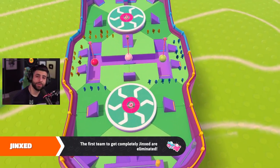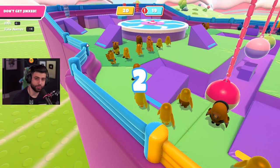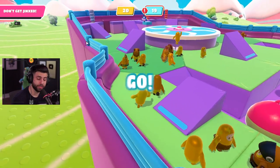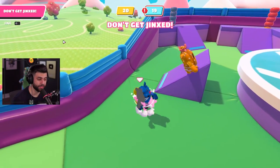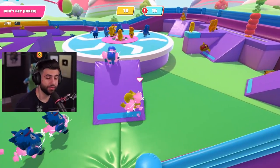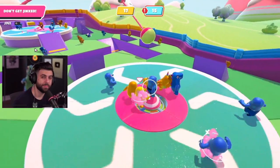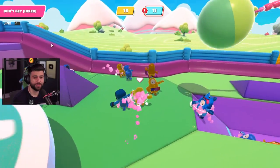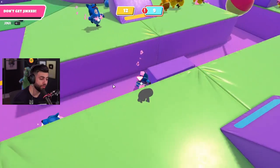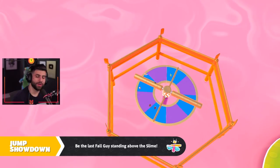Now we're jumping into Jinx. This one seems like a 50/50 with not a lot of control, but one thing I like to do is if I'm not already jinxed, I'll intentionally go get myself jinxed and start hunting people down on the other team. You don't want to just be hiding the entire time, because you're leaving it up to your teammates to avoid being jinxed. If you tag about five or six people on your own you really increase your chances of making it to the next stage.